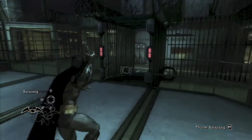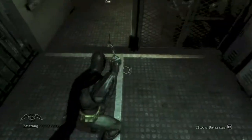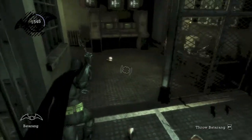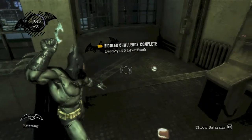This is in the main cell block, on the second level. When you go through this little bridge, you're gonna come across some more Joker teeth. Use your Batarang to take care of them — one right there and another one right over here, and there should be one around the corner.